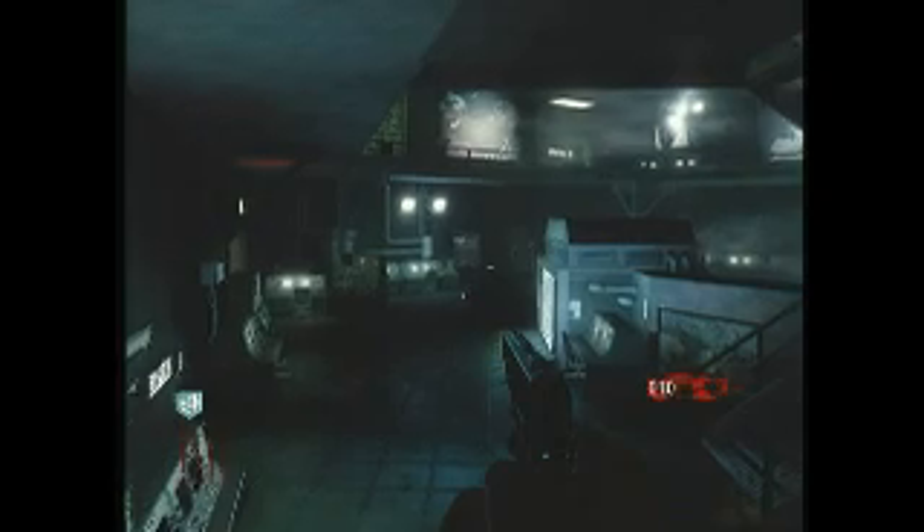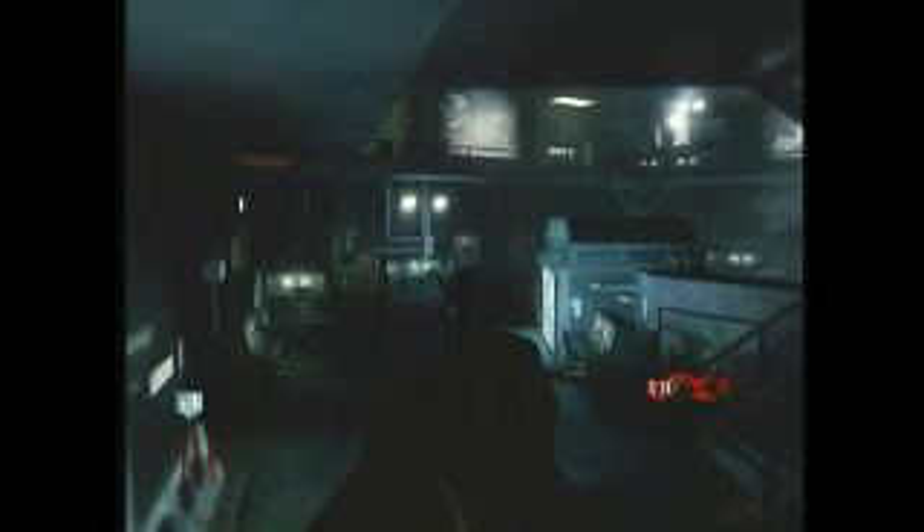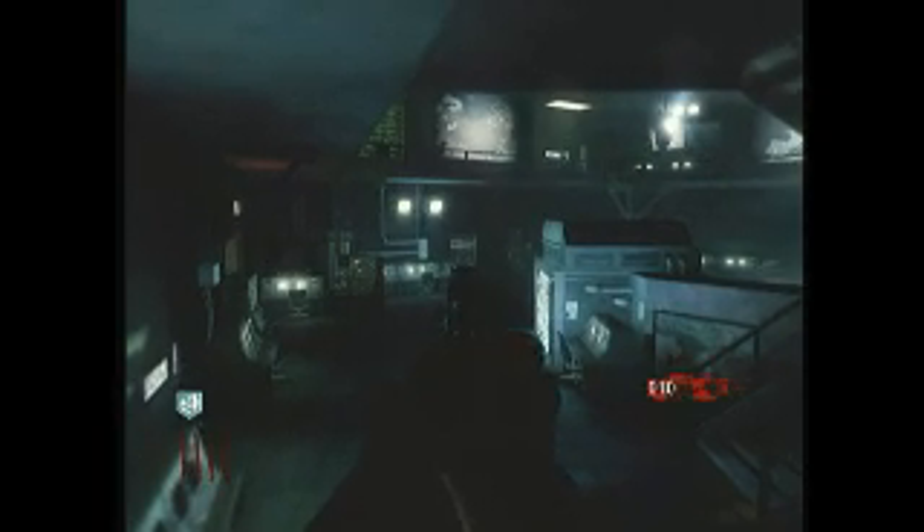Once they destroy the barrier, they just sit inside here — wait for this guy to destroy his barrier. They will try to attack you, but they can't get you. Here we go. And then they just run over here and stay in there for the rest of the round. Just wait for these guys to destroy their windows, and then they just sit in there. I don't know why, but they don't even get out — they just kind of sit there and bobble their heads.